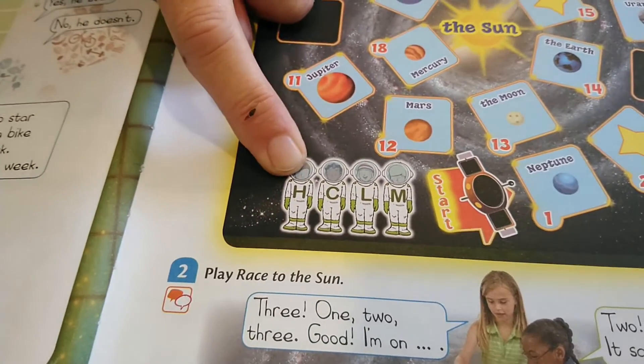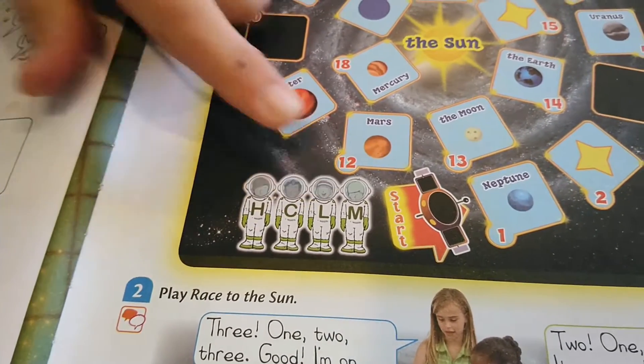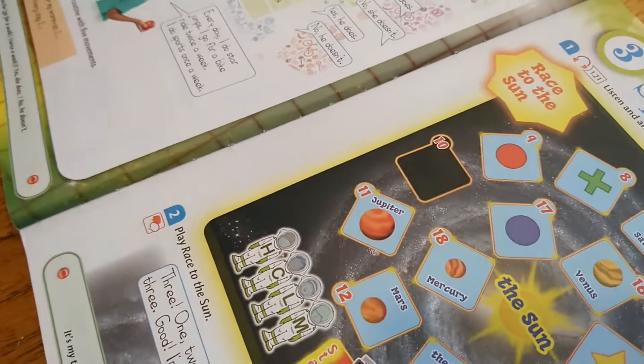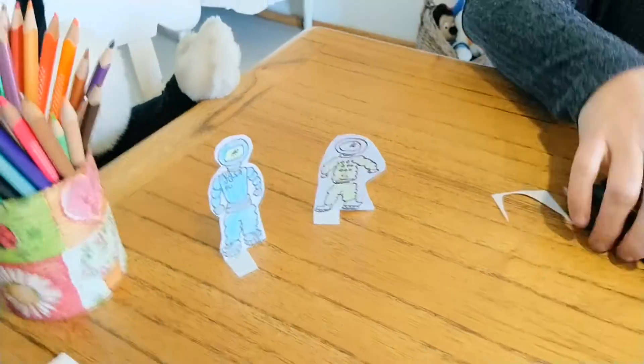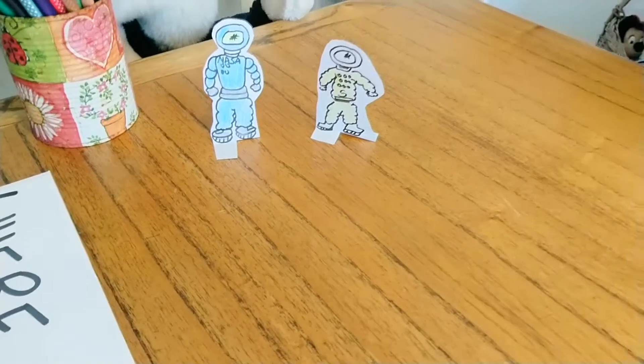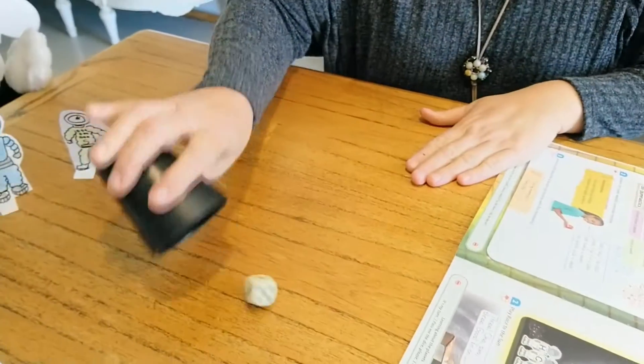Look at the astronauts there with all the initials of the players: H, C, L, M. This is for Holly, for Claude, etc. So this is what we need to start playing — the two counters. You also need a dice because it's a board game. This is a dice.